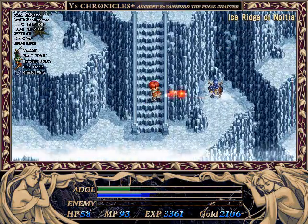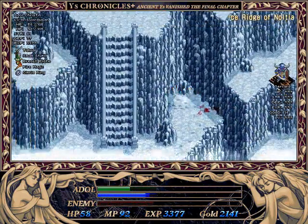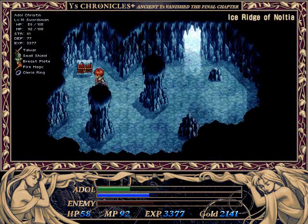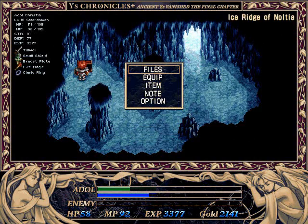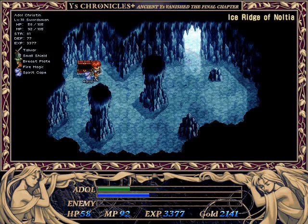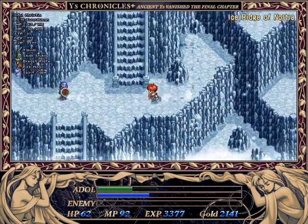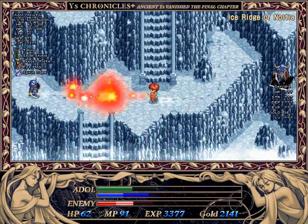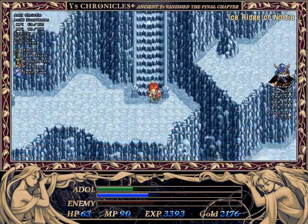I tend to make piles and piles of saves in Ys 2 because of how easy it is to die. Now let's zip in here. The Spirit Cape will allow us to regenerate anywhere, much like the heal ring in Ys 1. However, regenerating is pretty slow in Ys 2 no matter what level you are or how many hit points you have. So if I ever need to do any big regenerations, I'm just gonna break the video up and see how that looks.